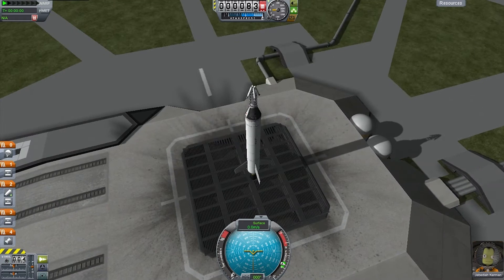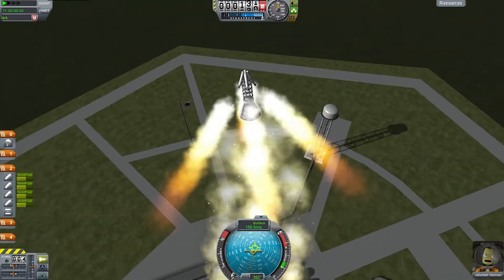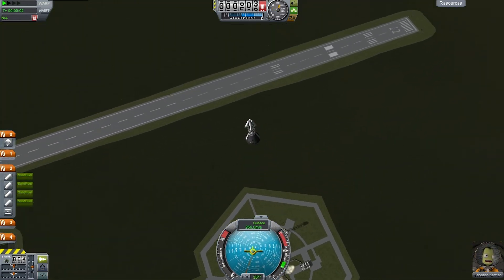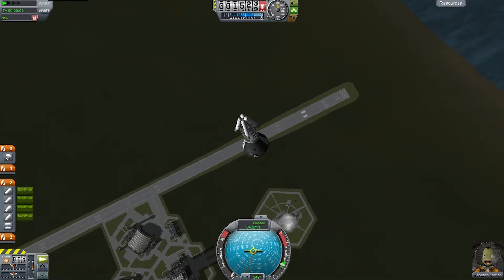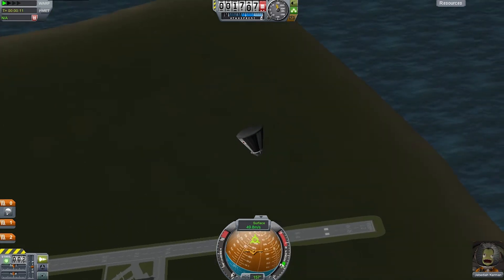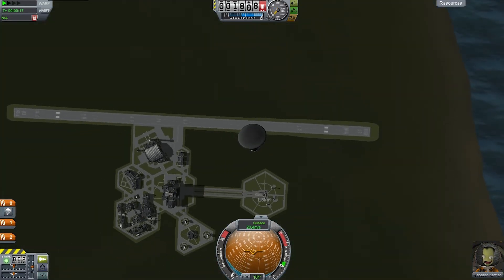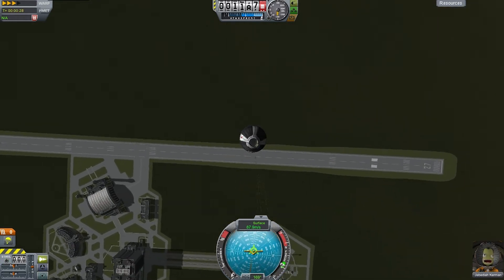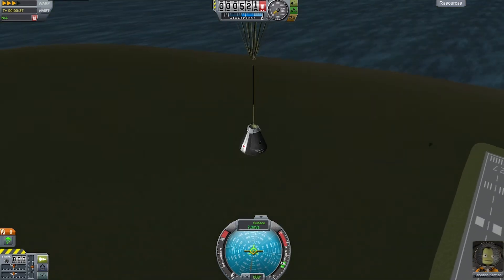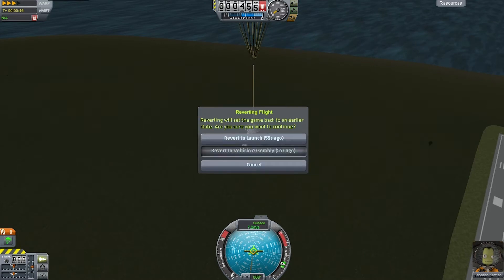Here we are on the launch pad. This is just going to be a test of the escape system — I built it, so we might as well check it out. You just push the abort button and it works perfectly. Back in the VAB I reduced the thrust on one of the side rockets so it would tip over and take us away from the rocket below in a real life situation. The tower decouples fine — no clipping problems even though I used Alt F12. On a Mac I think it's Command F12, but I'm not sure, you'll have to Google it.